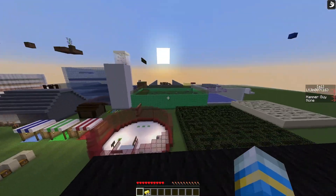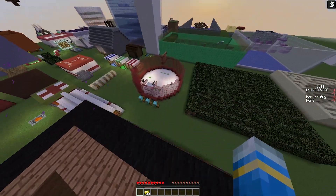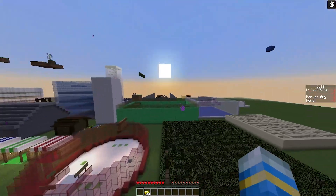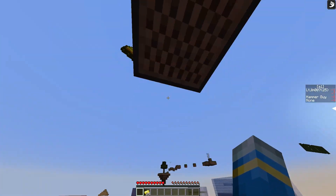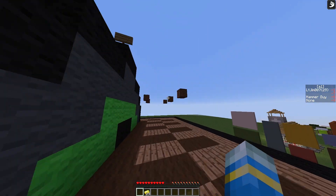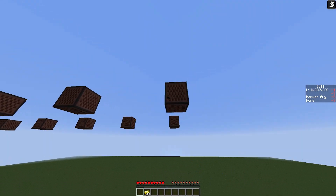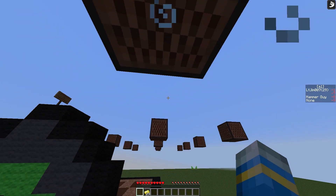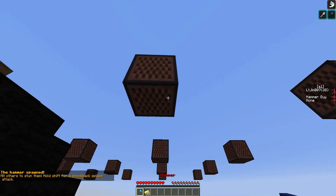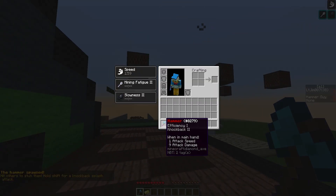There's our speed boost. If we jump down it will bring us back — the arena bounds are working pretty well. We're at 25, halfway there. We can also break them to collect gold — now at 30, then 38.